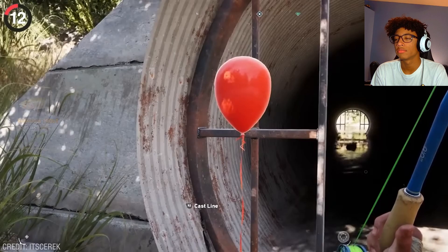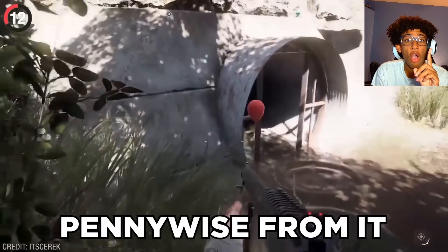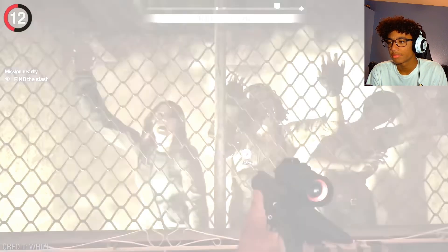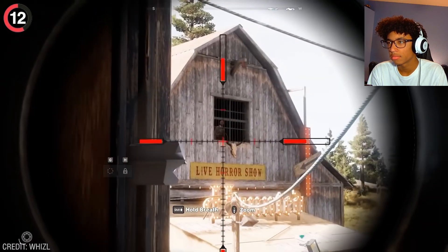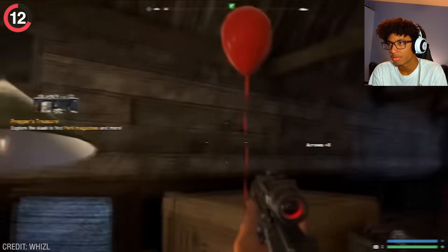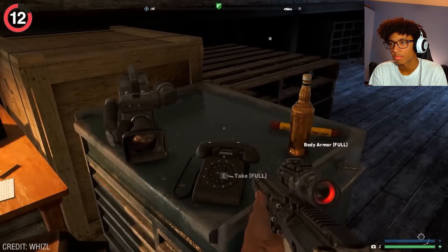Thousands of players got chills after discovering the most unexpected secret in Far Cry 5. In one of the sewers, a small red balloon can be seen just floating there — most made the connection that it was a reference to Pennywise. There's also a haunted house on the map, and when players turned on the power they spotted a mysterious figure staring at them from the bar. Nobody investigated — except a red balloon and a phone. Anyone brave enough to answer heard something terrifying.